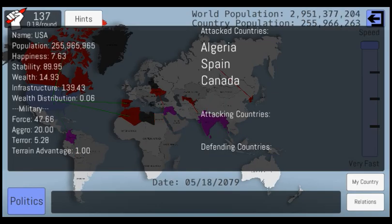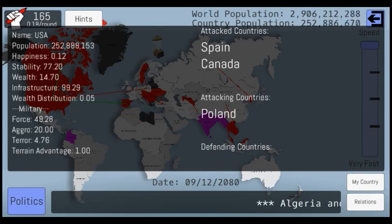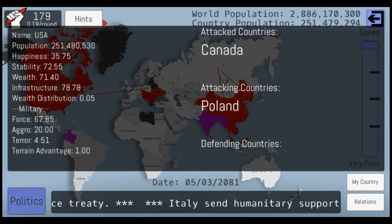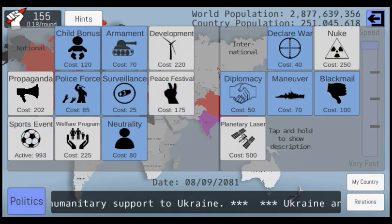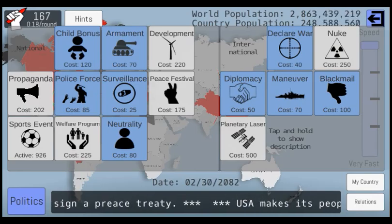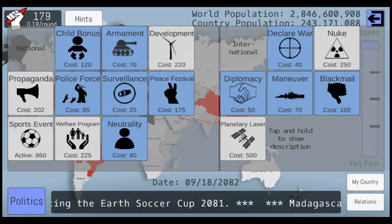Wealth — I've seen it be better. We're really poor right now. Our stability is at an all-time low, and our happiness is at pretty much zero, but it's back on the rise again. Let's do another sporting event and a peace festival.